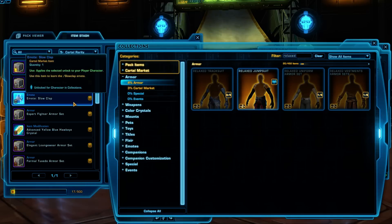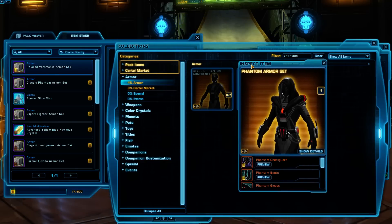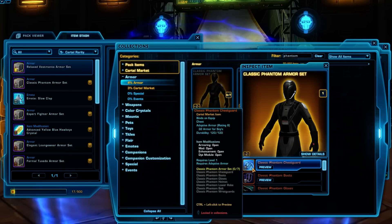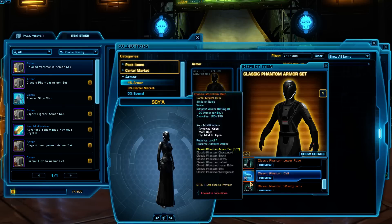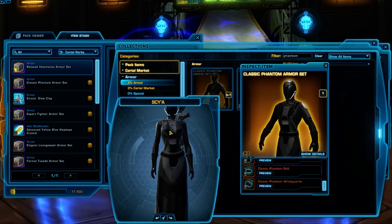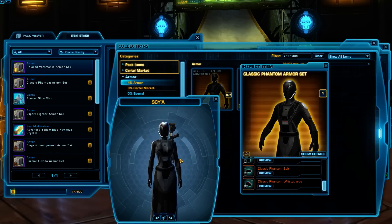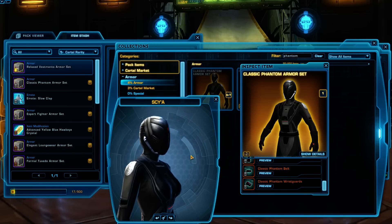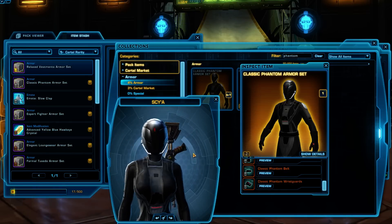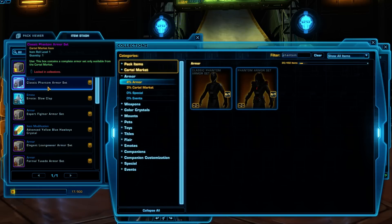And let's check out that Phantom set. Basically in the olden days they would often mess up the cartel packs — this is the way it was supposed to look, but this is what actually came out of the pack, so they re-released it later with the proper stuff. But this set's actually pretty nice. The chest piece I like a lot — very simple but with lots of detail on it. It'd be great for say an agent or maybe even a Sith Inquisitor, and that helmet is pretty cool if you're into characters that don't show their face at all. Sith Warrior, Sith Inquisitor, maybe an agent — super sneaky agent.